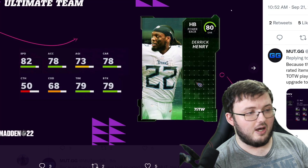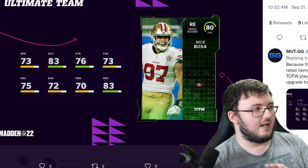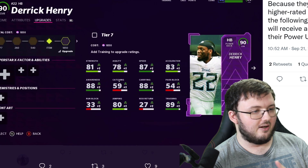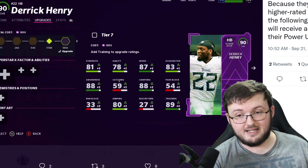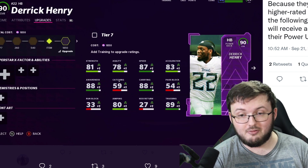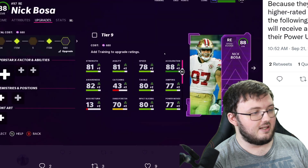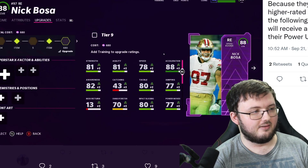Our other two cards are going to be Derrick Henry, right here at 80 overall, and we also have Nick Bosa. Right down here is what Derrick Henry looks like when he is maxed out. He's getting 80 overall. Both of them are because they get a plus one to the overall power up, for Derrick Henry and Nick Bosa.